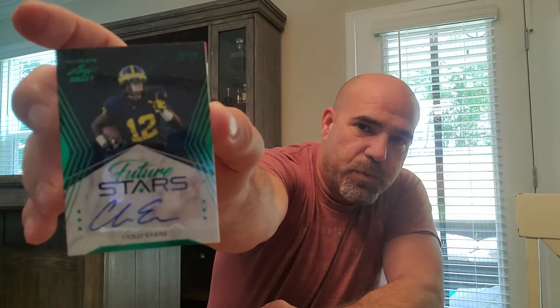First card is the Ultimate Weapon — Kylan Hill, 43 out of 99. Kylan Hill, the Ultimate Weapon. We'll see about that. Next is a Future Star — he's not a star yet, but he's looking to become one. 12 out of 25 — Christmas card right there. Chris Evans, 12 of 25, out of Michigan.